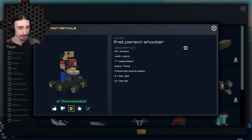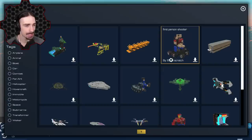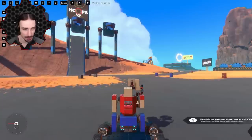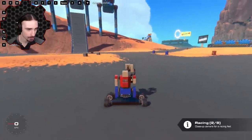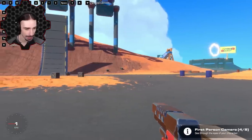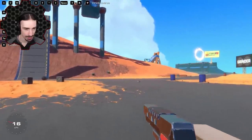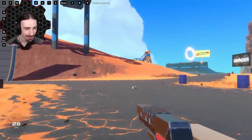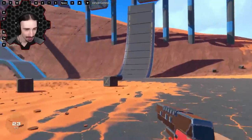Up next, this is a really interesting idea and I have no idea how it's going to turn out — this is a first person shooter! We can swap weapons, that's cool. This is made by Eight Ball Scratch. I'm guessing I've got to go into first person for this, so let's find our first person camera. Oh, that looks great!